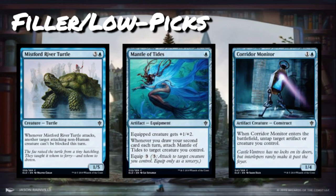Corridor Monitor is one and a blue for a 1/4 common artifact creature — a Construct. When it enters the battlefield, untap target artifact or creature you control. It's kind of just a mandatory filler slot to make sure there are enough artifacts in the set. Not particularly strong — gives something pseudo-vigilance or lets you reuse a tapping artifact. It's another blocker. You'll end up playing it in blue-white decks that want artifacts and enchantments, but it's serviceable rather than something you're actively seeking out.